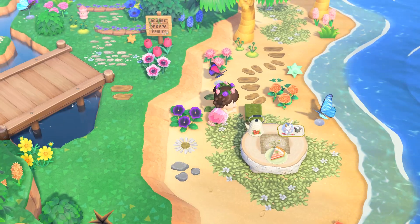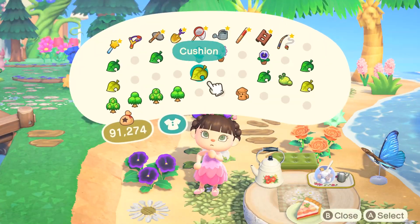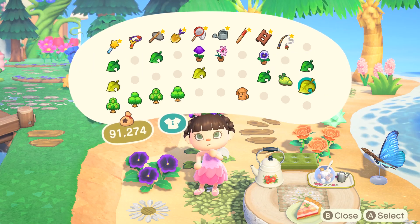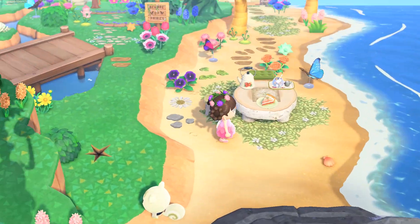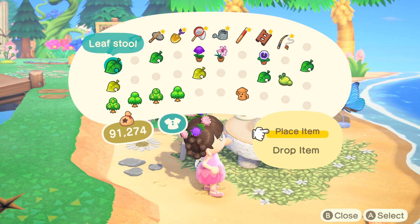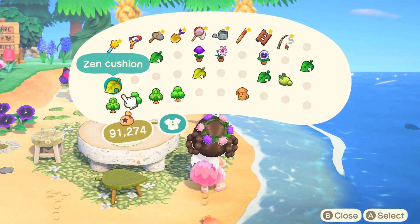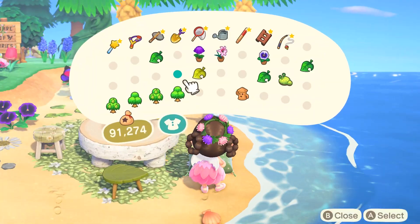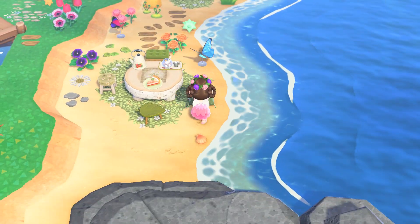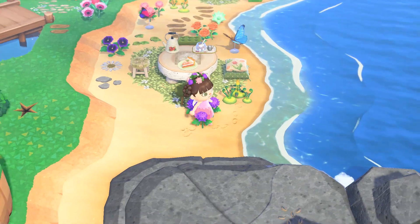I thought it would be super cute if all of the chairs were mismatched — I thought it added some personality. Let me know if you guys like mismatching items in this game. I like doing it because it reminds me of your first apartment where nothing matches because everything was donated to you and you end up with all these different colored furniture. I'm almost done with the build, just adding some flowers because I have an abundance of them on my island.